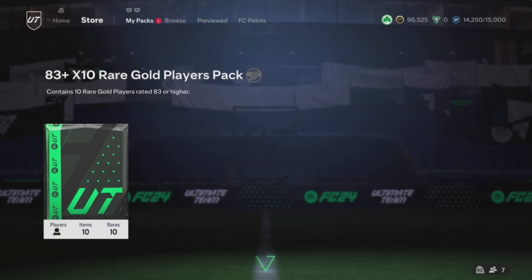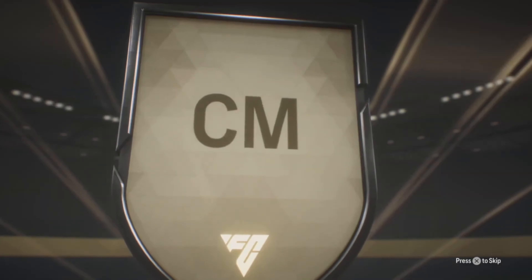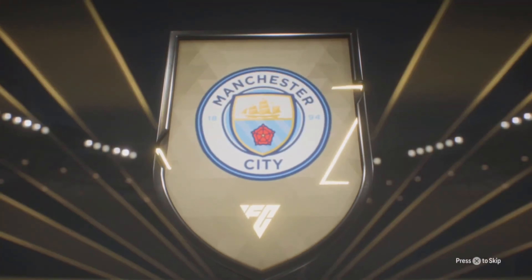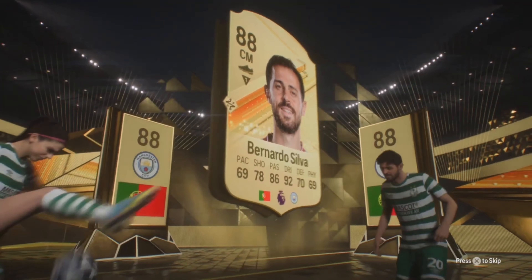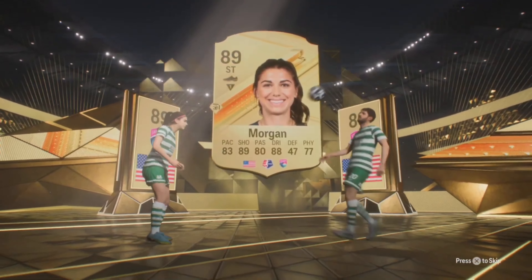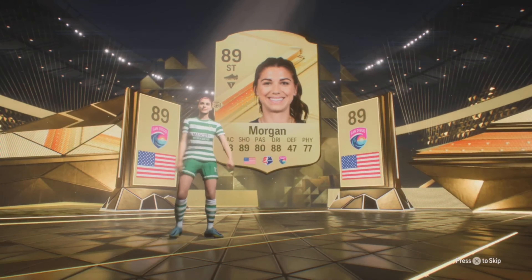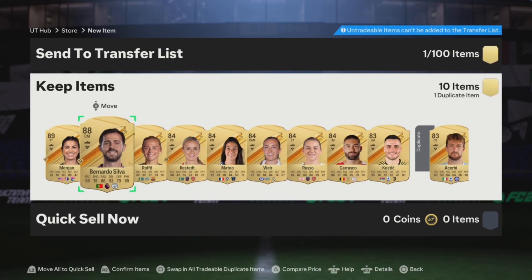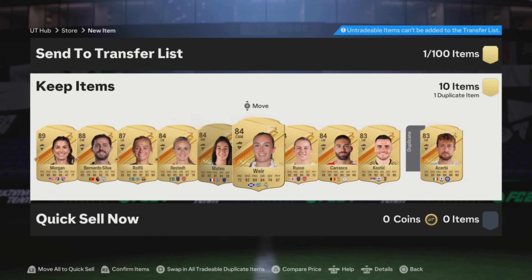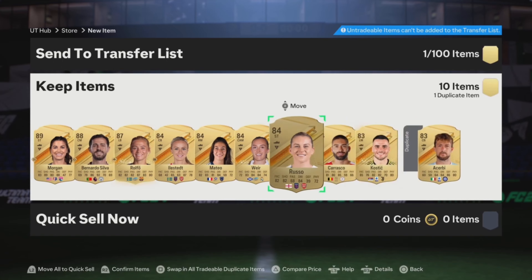Now time for an 83x10. What a Road to the Knockout — I don't think it is. It's Portugal, it's central mid, it's Manchester City. Oh it's Bernardo! Someone says I don't walkout back to back and it's Morgan — I think she's maybe really good. Last time I checked she was quite expensive and I've seen a couple of people use her but I just can't link. Three walkouts in the one pack by the way! The rest of the pack is not terrible — might put Weir in an SBC straight away.